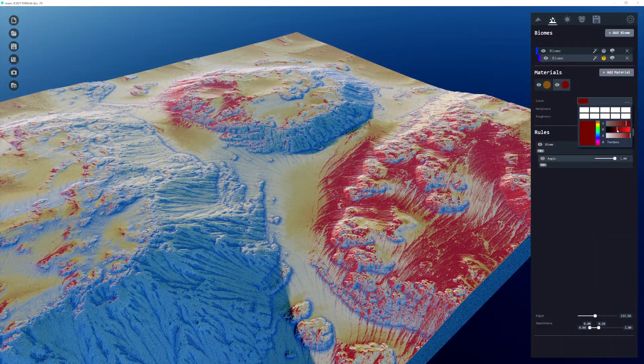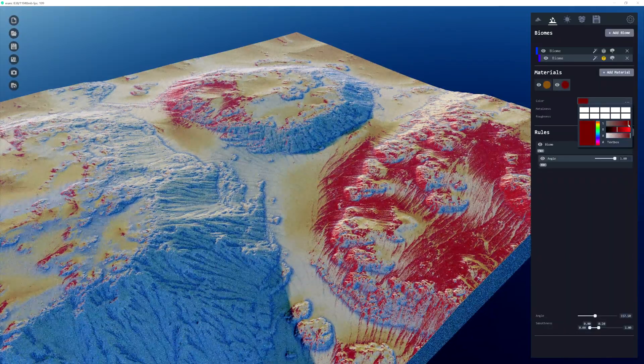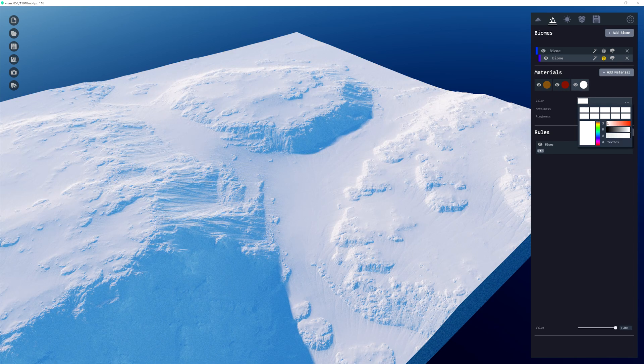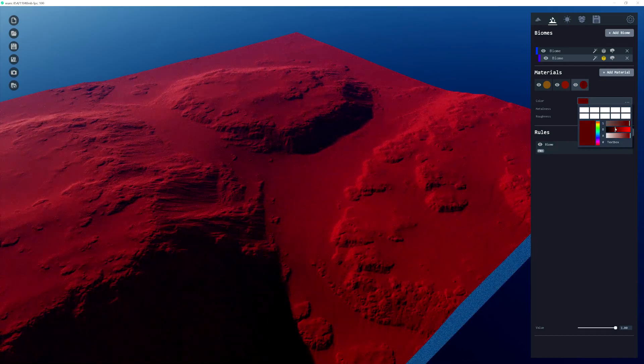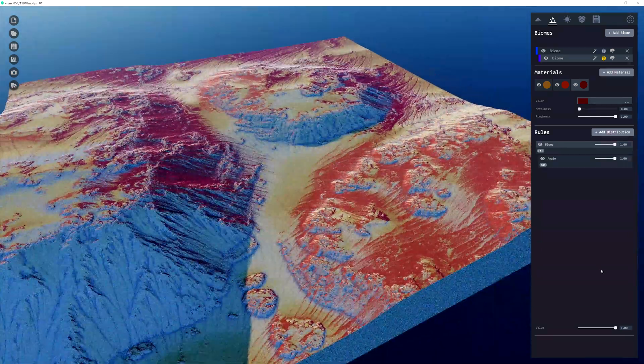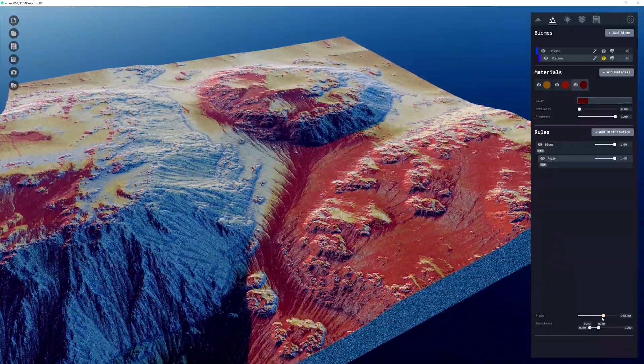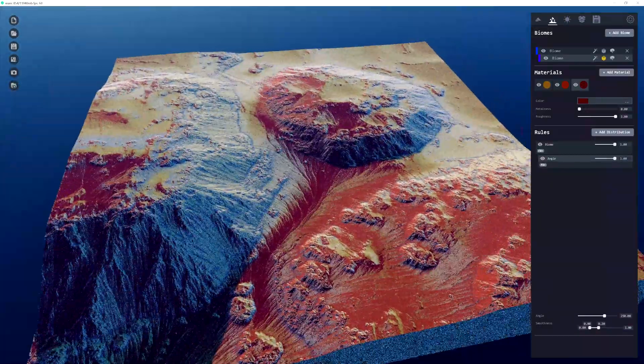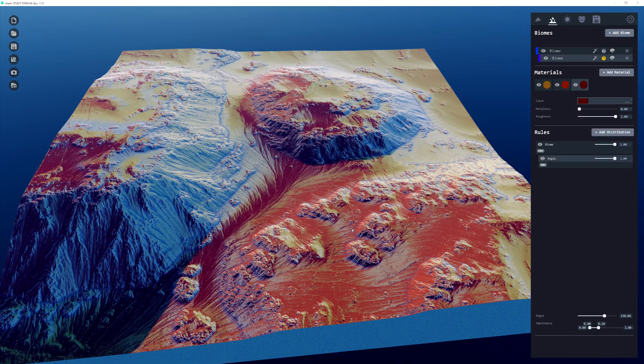Adding another similar material but darker — more on the purple side — with another angle distribution set to 257 degrees. This creates flow cutting through the center of the terrain. This isn't exactly simulating fluid flow, but it highlights the erosion filter by picking up on specific angles, producing a really nice stratified effect on the terrain.